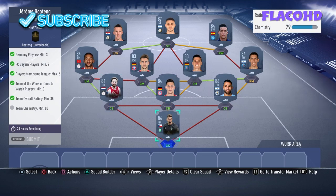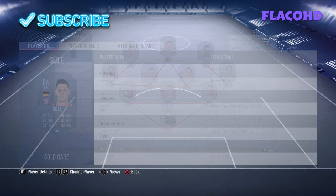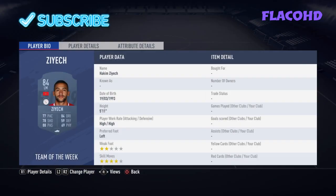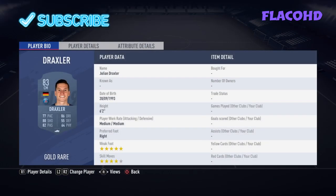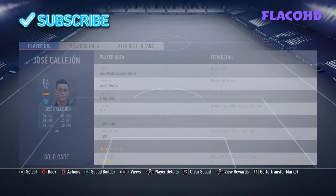Let me show you who I have. In goal I have Pavlenka. Right center back I have Otamendi. Center back I have Sule. Left center back I have Daley Blind. Left mid I have Zaha. Left center mid I have Goretzka. Right center mid I have Draxler. At right mid I have Di Maria, which you can just convert down to a right mid. At right wing I have Jose Callejon.